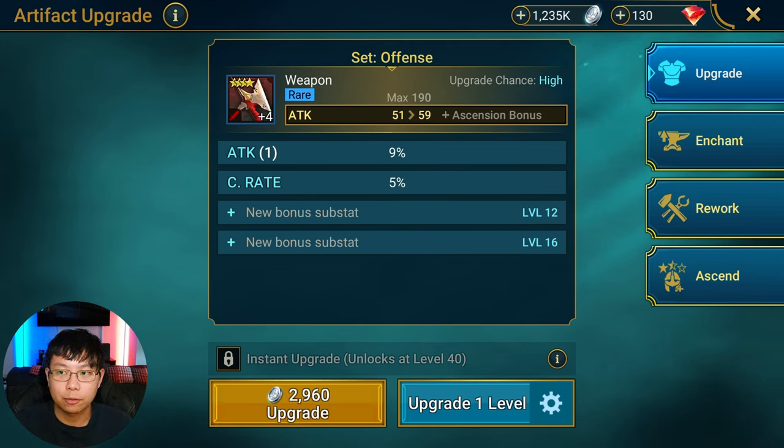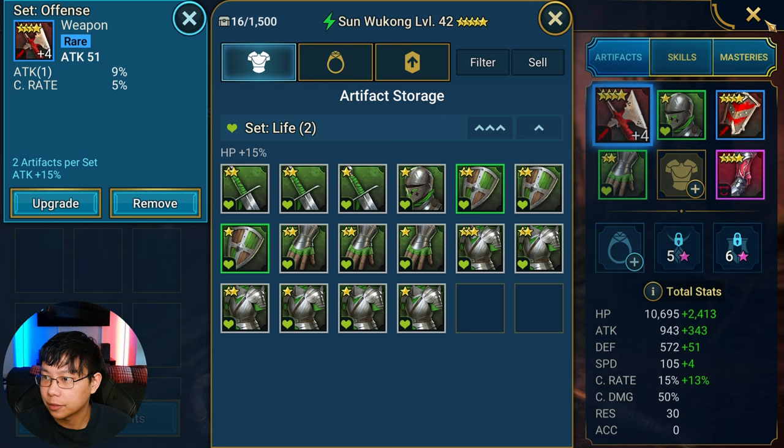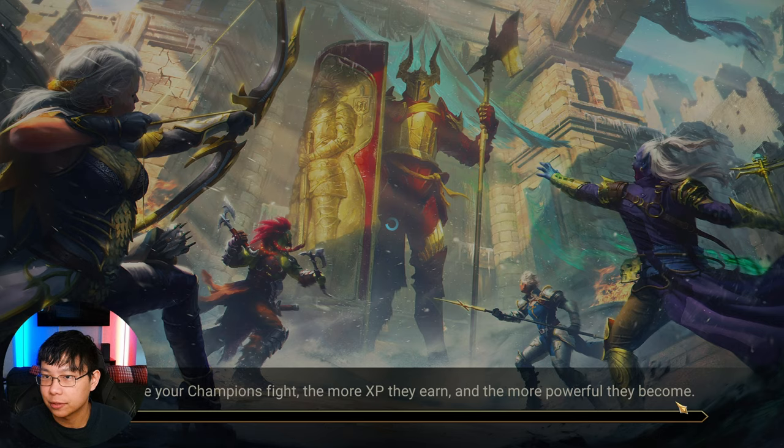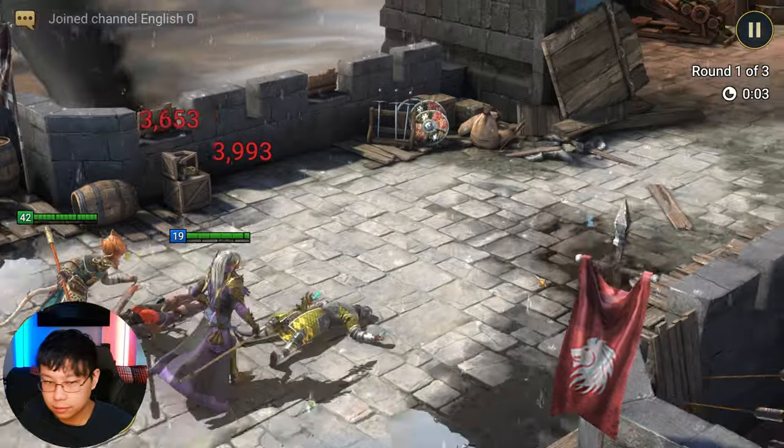I would save gear for higher rank and rarity pieces, and I wouldn't bring it past level 12. For offense-type artifacts, you're looking for attack percent, crit rate, crit damage, and ideally some speed. A double roll would be really nice, but in the beginning we're not going to be too picky — gear comes like that early on.